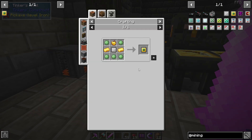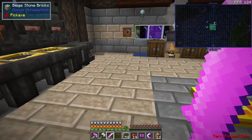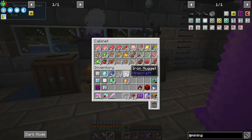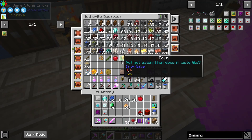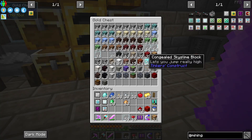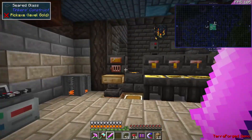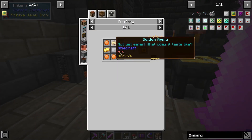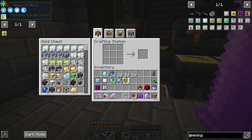Our last upgrade is going to be the silk touch, which requires slime balls, gold, and a golden apple. I have not eaten a golden apple yet. I have found apples though. I have apples in my inventory — there we go. I need gold — ten pieces of gold. And five slime balls. Three slime balls break up into eight. Golden apple. Silk touch.